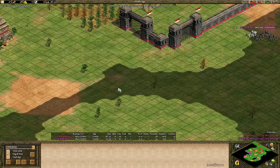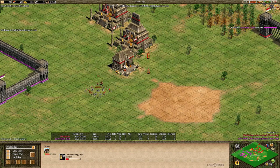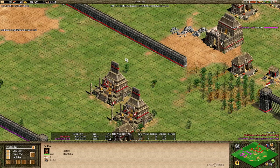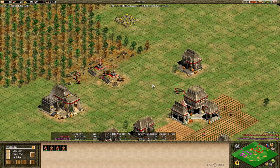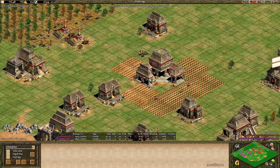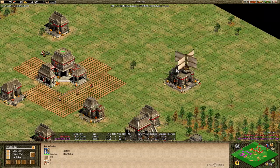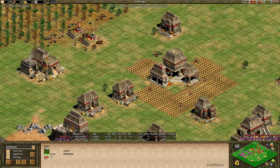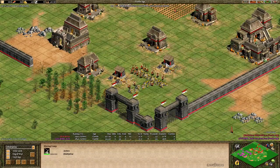Building houses with a villager in the middle of the map so that villager doesn't have to be idle — if you build with that villager instead of villagers back at your base, those villagers can gather resources instead. Otherwise you'd have two villagers essentially idle. Now berries are finished and he's adding in more farms — six total. Keeping a few villagers on wood but adding a second mining camp, concentrating on gold.